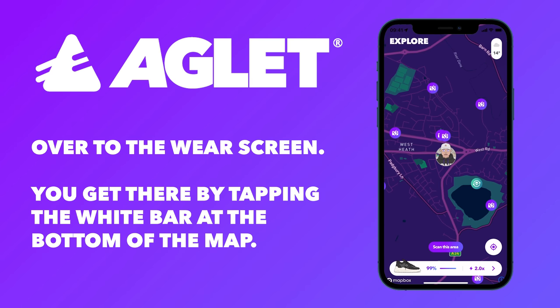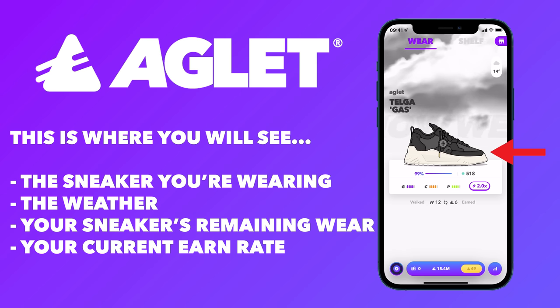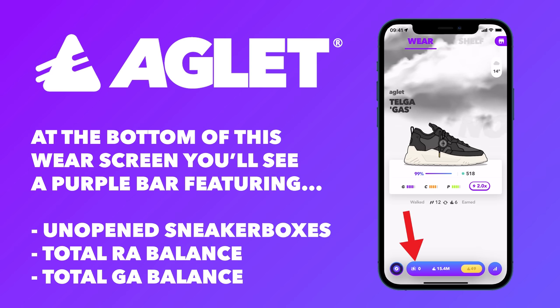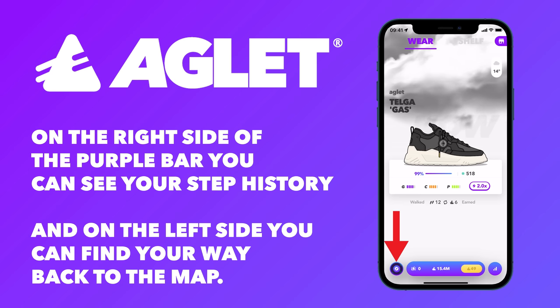Over to the wear screen. You can get there by tapping the white bar at the bottom of the map. This is where you'll see the sneaker you are wearing, the weather you're currently in, your sneaker's remaining wear, and your current earn rate. Below that is your daily step count and how much Aglet you've earned so far that day. At the bottom of this wear screen, you'll see a purple bar featuring your unopened sneaker boxes and your total RA and GA balance. On the right side of the purple bar, you can see your step history, and on the left side, you can find your way back to the map.